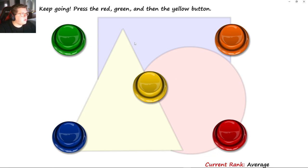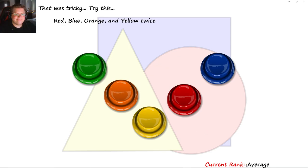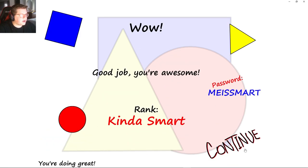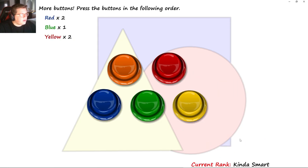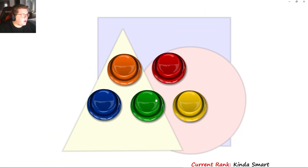Press red, green, yellow — red, green, yellow. That was tricky. Try this: red, blue, orange, yellow — red, blue, orange, yellow twice. Wow, you're kind of smart. More buttons: R2, B1, Y2 — R2, B1, Y2.